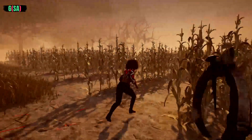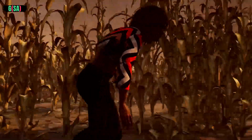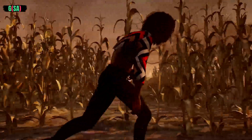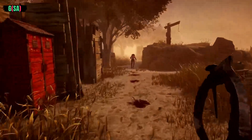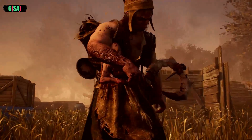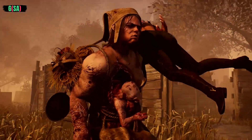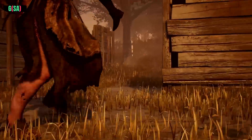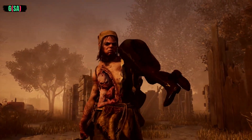Once you land your first hit, survivors will enter the injured state. Should they elude you, track them more easily by listening for grunts of pain or following their trail of blood. Land another hit and they will enter the dying state. Collect them from the ground before their allies can help them to their feet — move quickly, as survivors will fight to free themselves from your grasp.